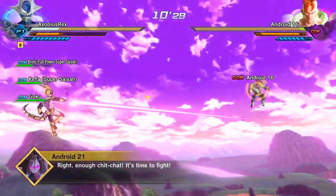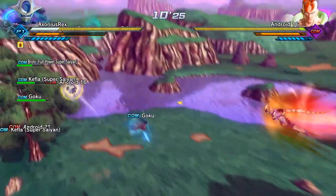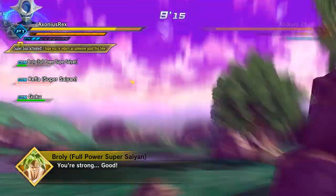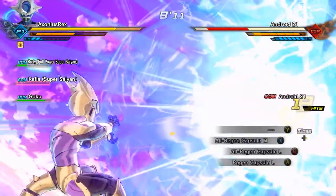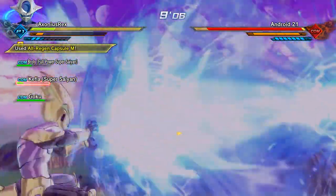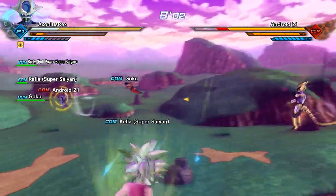Android 16's health is pretty much normal so you can get him with about 3-4 ultimates. He doesn't really go after you - I think he goes after Goku, he just completely ignores you which is quite rude. Just blast him into oblivion until you've only got to go after Android 21. Once she's defeated, the mission is over.